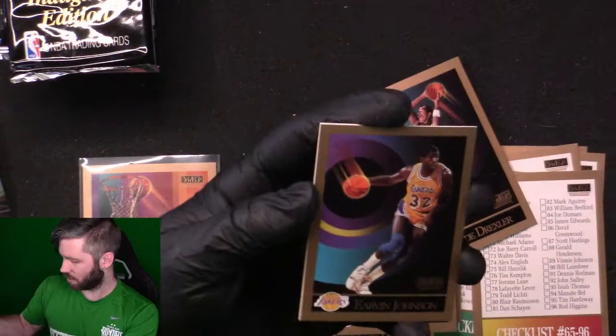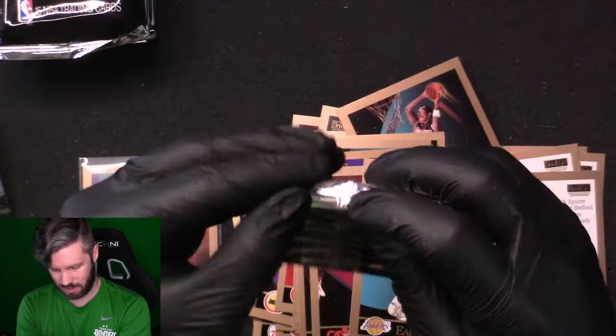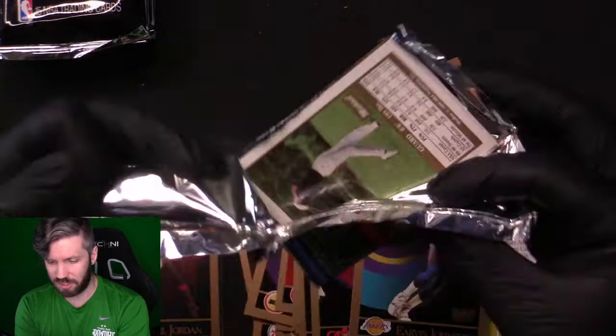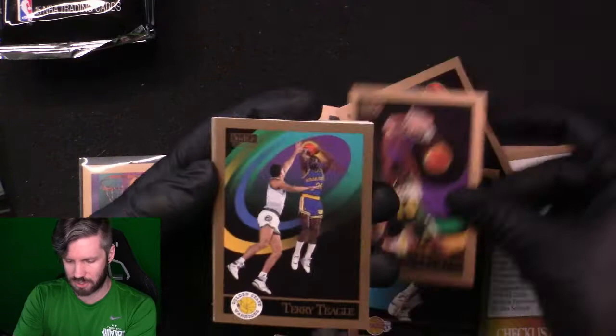Daryl Griffith — there's Magic Johnson, and this one's really well-centered too, with another good Steve Kerr. Double Magic Johnson, which I think is a fairly good thing. John Long, Jerome Lane, Nate McMillan — that's a third one of this error card, and this one's way off-centered.